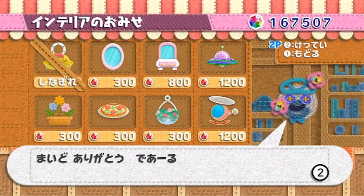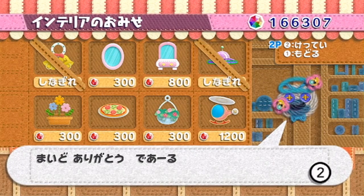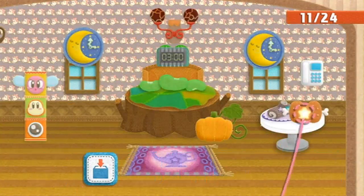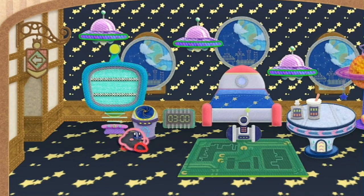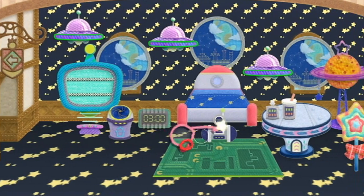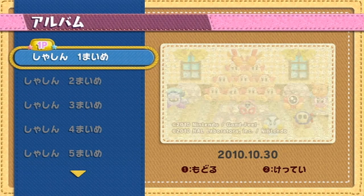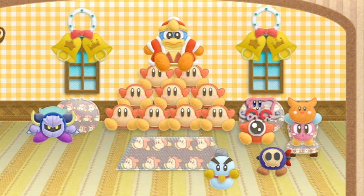You can also use beads that you collect while playing to buy a ton of extra objects and wallpaper from shops in the overworld, which are then used to decorate Kirby's house. It's sort of Animal Crossing meets Kirby and it's actually pretty fun to mess around with and adds a little bit of replay value. You can even save photos of the rooms that you've created and send them to a friend via the Wii message board.